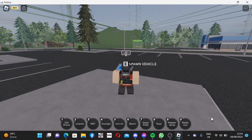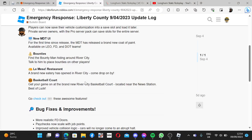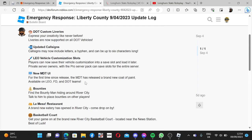What else have we got? Oh, the basketball court. And update call signs.